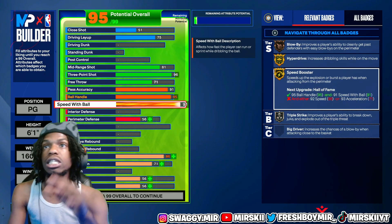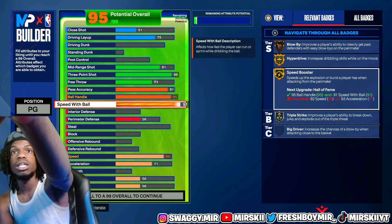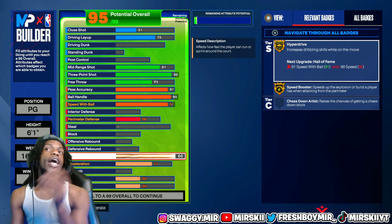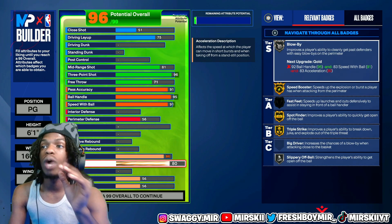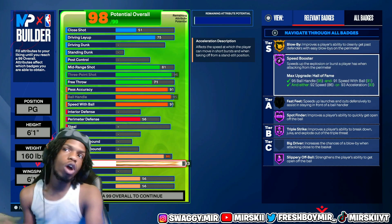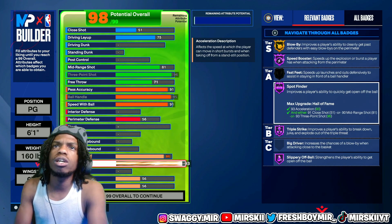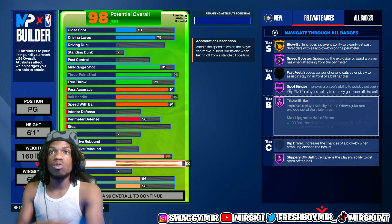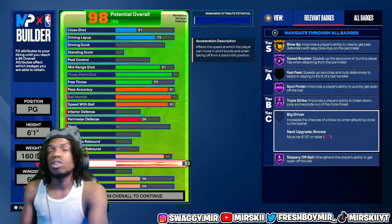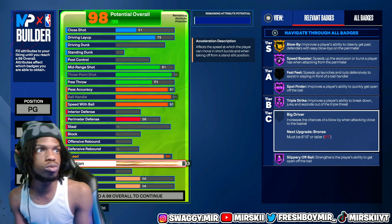You're gonna put your speed-with-ball to a 91 — that gets it on gold, and you can see it pops up as gold now. Coming down to our speed, we're gonna leave this at 86. Coming to our acceleration, we're gonna put this to a 93. That's gonna unlock Speed Booster on Hall of Fame — you can see it literally just turned purple. We also get Blow By on gold, Spot Finder on Hall of Fame, and Triple Strike on Hall of Fame. All these elite badges at your fingertips to be fast and absolutely go crazy on the court.